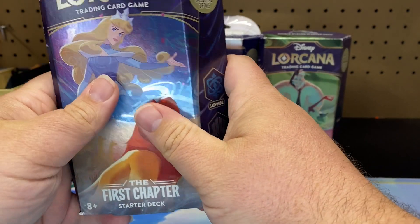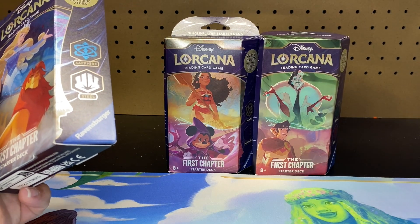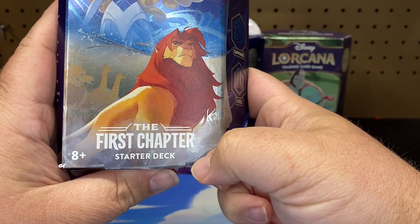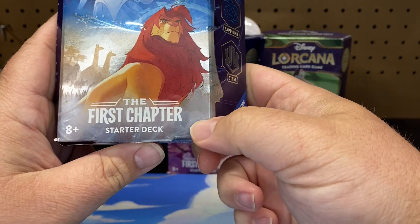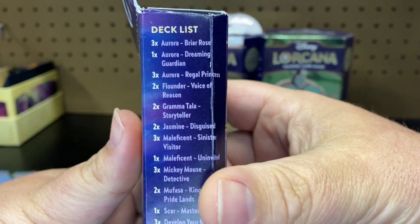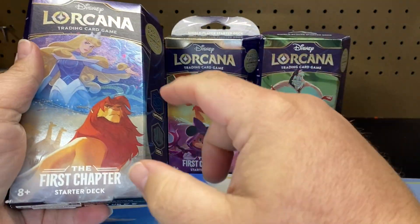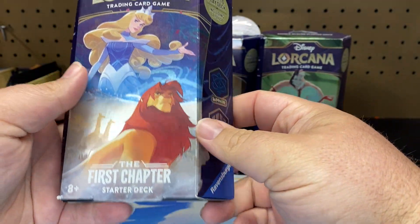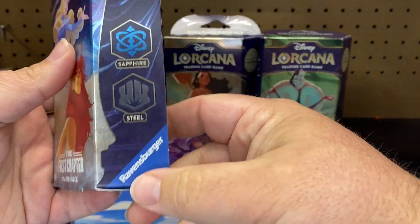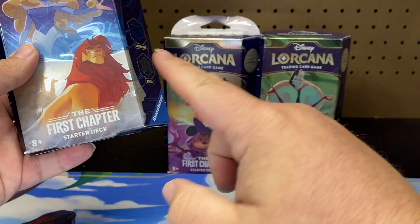There are different types of stuff you can get for this set: starter packs, booster boxes, trove chest, gift sets, all that stuff. I do have a full booster box of the first chapter coming, so we're going to do a full booster box unboxing. But to get started I just went ahead and picked up the starter deck. I know the starter deck isn't the best, but it does say on the side everything you get. The reason I got this is because I don't have any of the cards, so at least I'll get a bunch of commons to start off. And you do get a pack in these as well — so I got all three that are available. You have the Sapphire and Steel which you're guaranteed to get the holo of Cinderella and Mufasa.